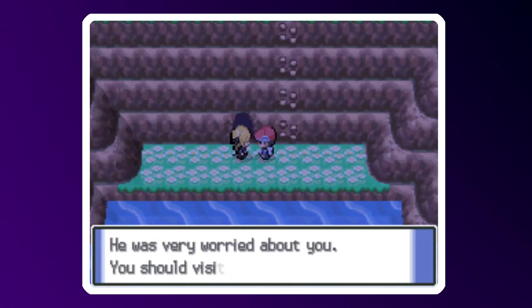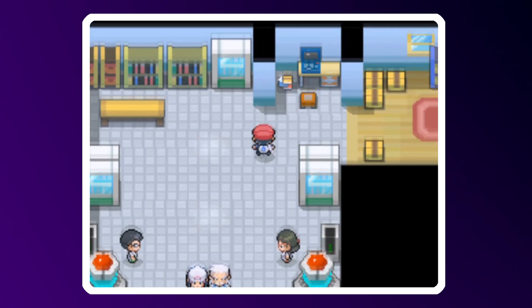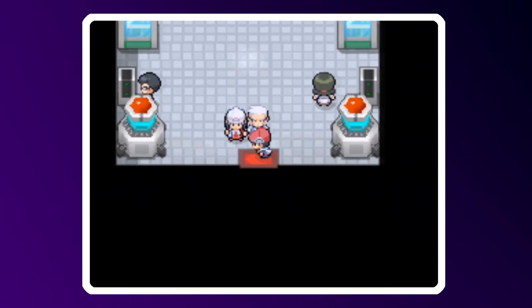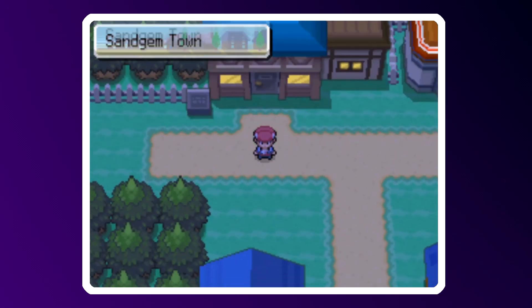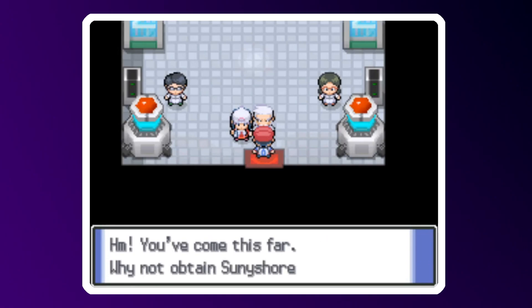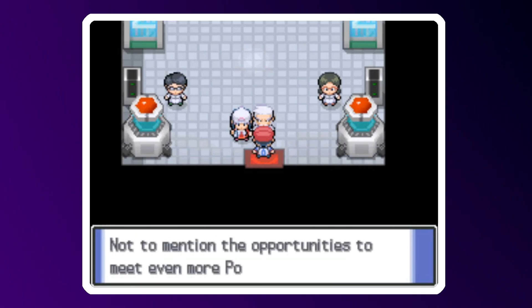We head back to Sandgem Town at Cynthia's urging, and finally reunite with Professor Rowan and Dawn. It's a fun little full circle moment — after all you've done in your adventure, returning to the place where it all began and thinking about how far you've come since you last visited, it's nice. And it's here that Professor Rowan gives us one final mission: get our final gym badge at the Sunny Shore City Gym, and beat the Pokémon League.